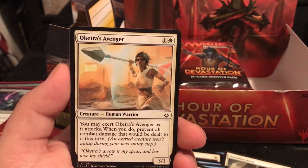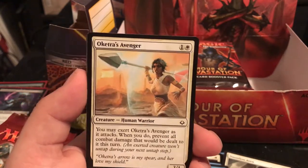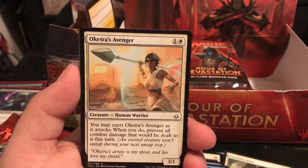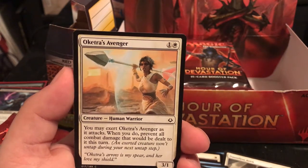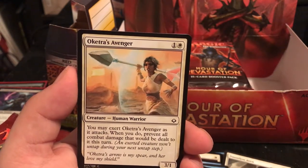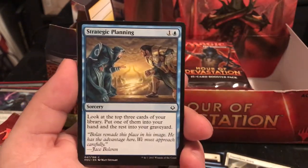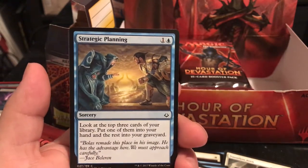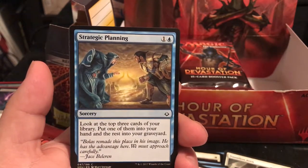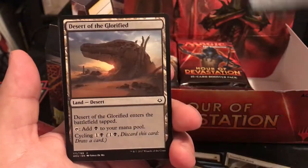So you're either going to force a chump block, or they're going to take 3. When they know they can't kill it, they're going to either block the 3 or take it. Strategic Planning is a 2-drop - look at the top 3 cards of your library, put one into your hand and the rest into your graveyard. Not bad if you're just trying to mill through and see what you can get.